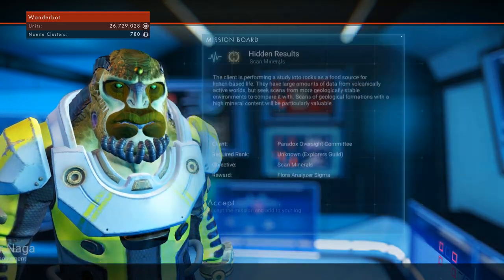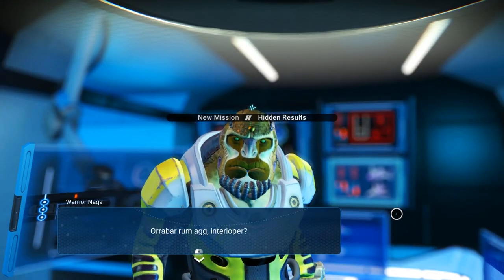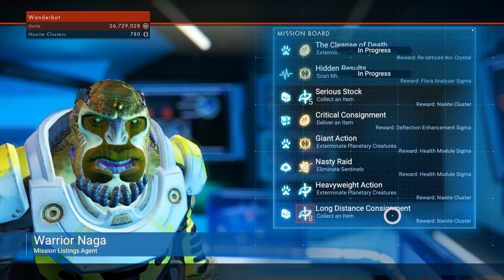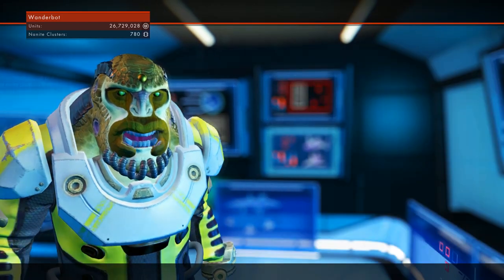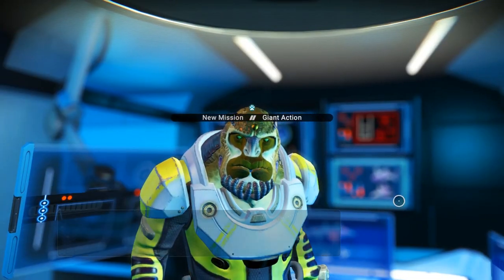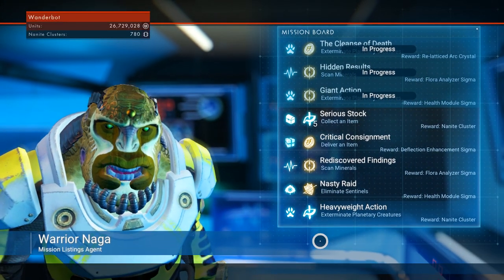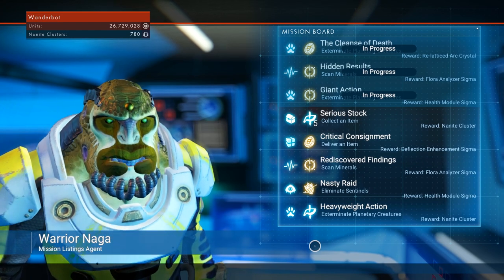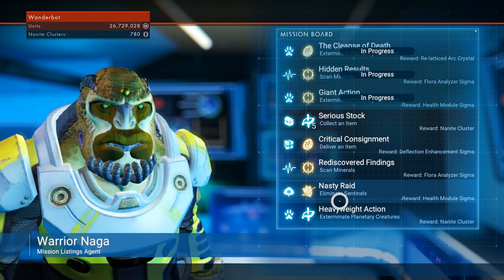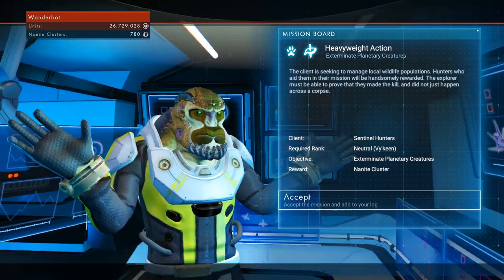And flora analyzer sigma — we might already have that. I don't care. Let's see: health module sigma. There are some actually decent blueprints here. Nanite cluster, sentinels — we've already picked that up. I think I've already got deflection enhancement. Well, we might as well pick up the nanite one, because we always need more nanites.